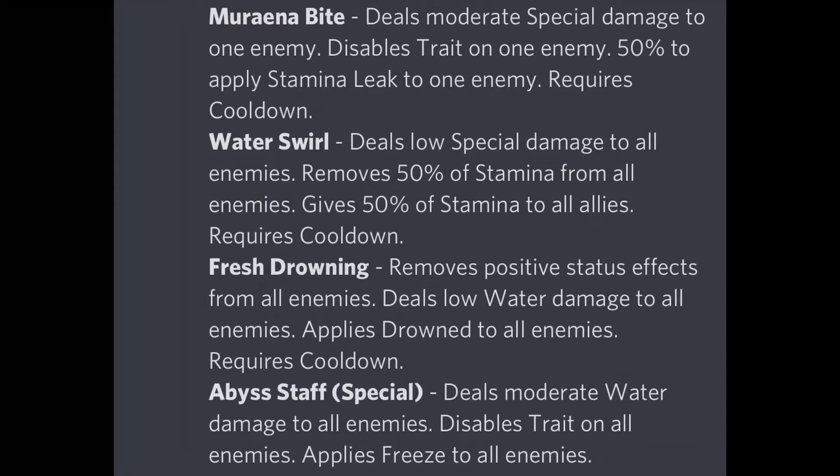Water Swirl deals low special damage to all enemies, removes 50% of stamina from all enemies, and gives 50% of stamina to all allies. I would also recommend running this move because it deals extra damage on top of what your attacker does, and removes 50% stamina from all enemies. You can run this after Moriana Bite to fully drain the enemy attacker's stamina, drain the entire enemy team, and simultaneously give 50% stamina to your entire ally team — a really great move.